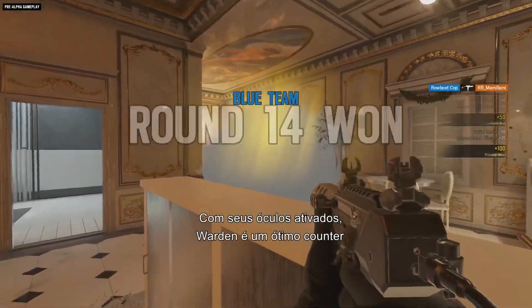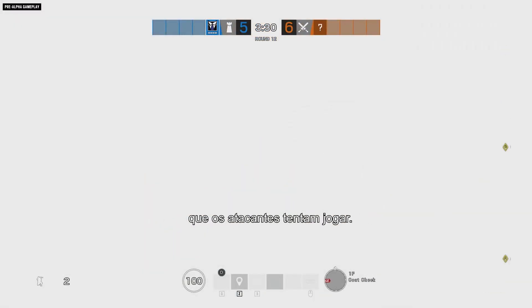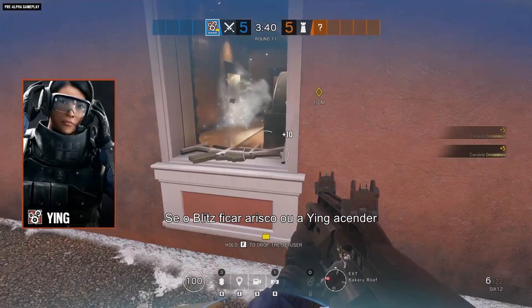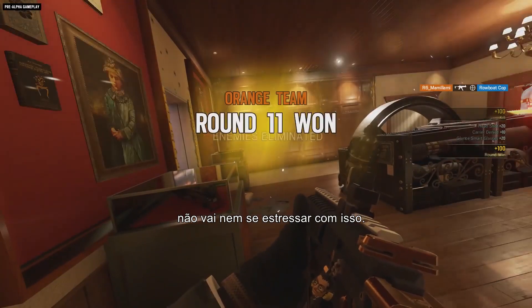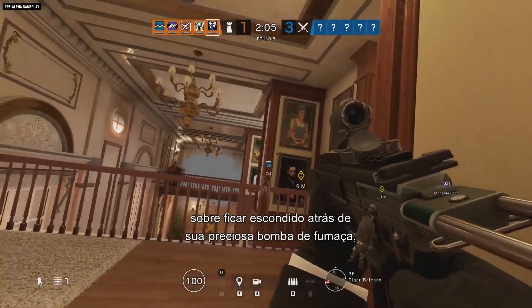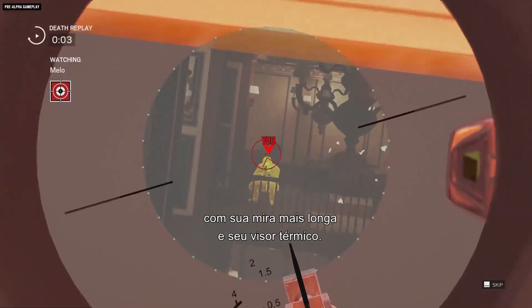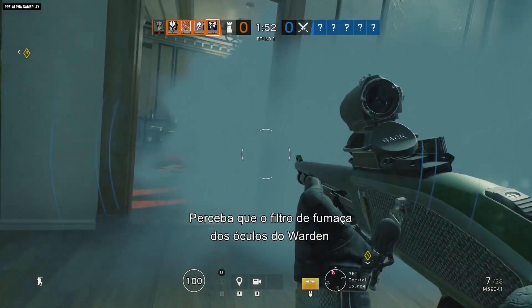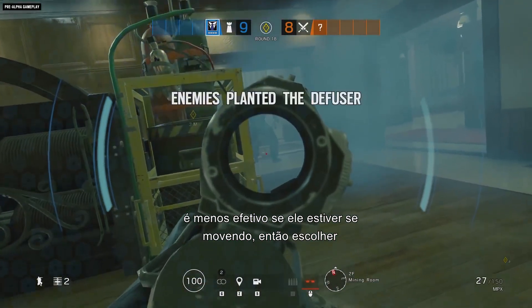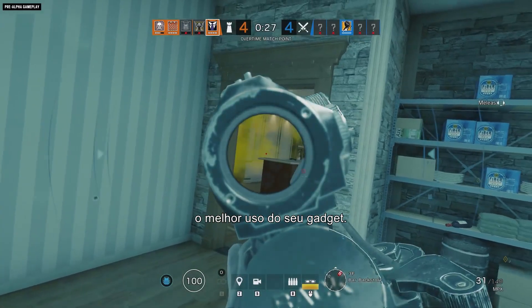With his glasses active, Warden is a strong counter against any smoke and flash party that the attackers try to throw. If Blitz gets frisky or Ying lights up a whole mess of candelas, Warden will be having none of it. Even Glaz will have to think twice about setting up behind his precious smoke screen, though he still has an edge on Warden with his bigger scope and thermal detection. Note that the smoke filtering feature on Warden's glasses is less effective if he's moving, so picking smart angles and repositioning quickly are vital to making the most of his gadget.